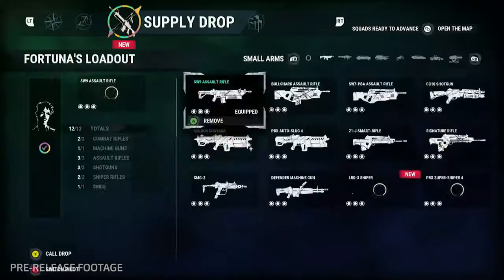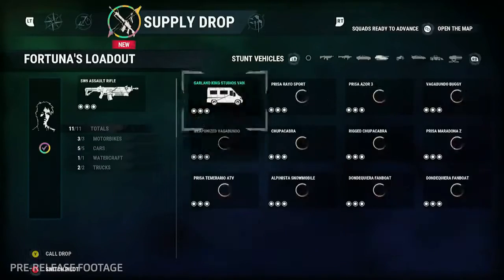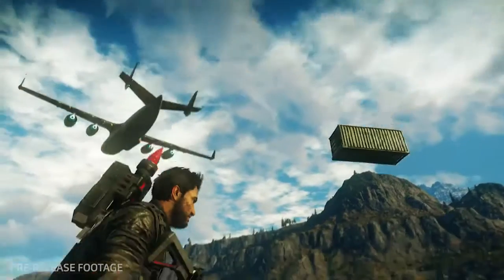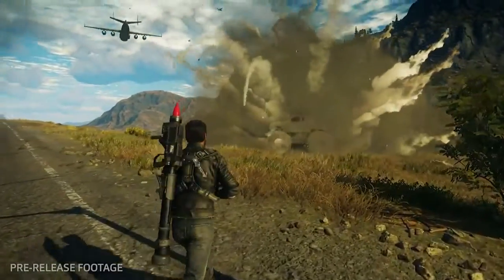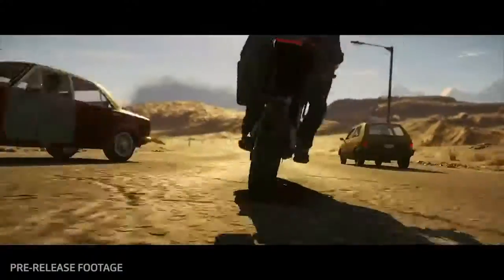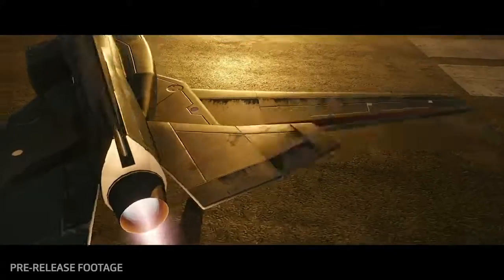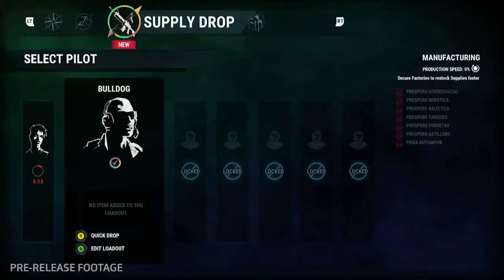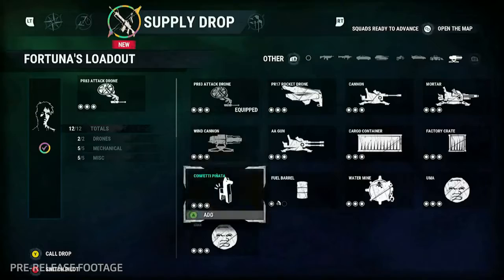Loadouts. Each pilot has a loadout function similar to the grapple hook, so you can assign certain items to each one. Then simply quick drop those items in without having to go back and select them from the menu again. You'll likely start to accumulate certain favorite cars or planes as you play.